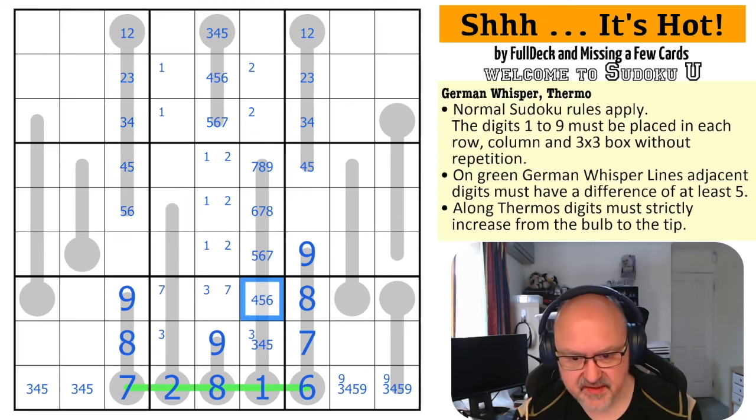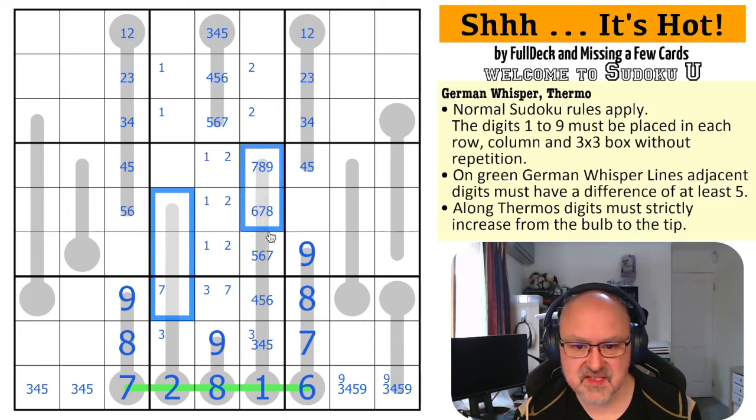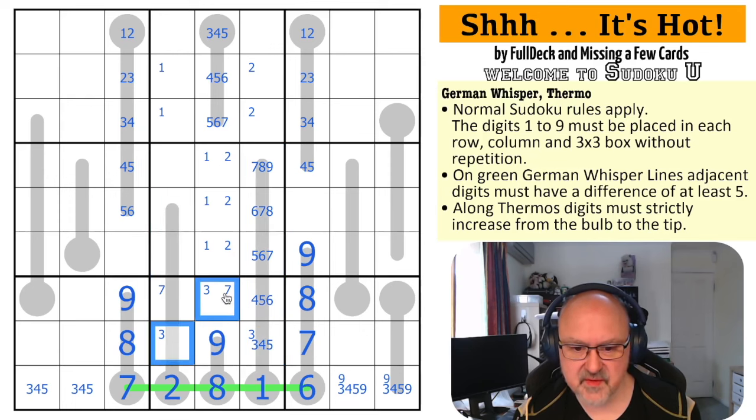Seven is in one of those two. Seven, eight, nine - this could be seven, eight, nine, and then this would be seven, six, five, four, three. One, two, three, four, and these would be five and six.